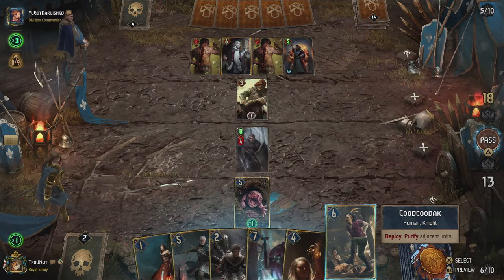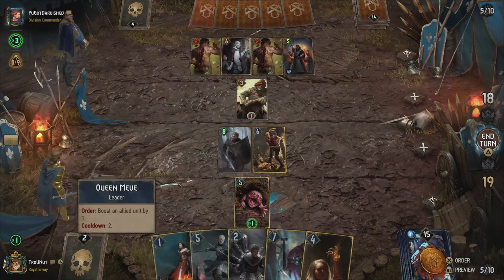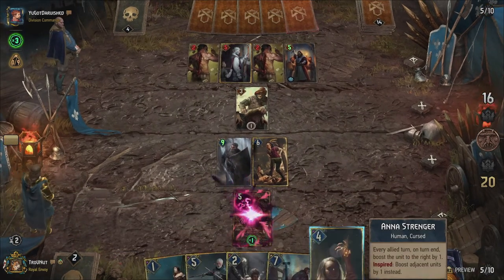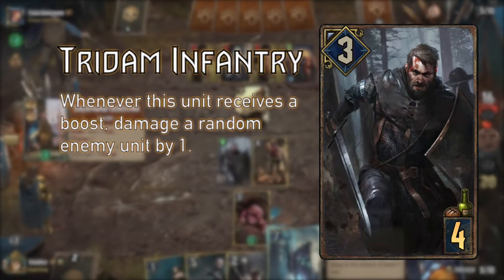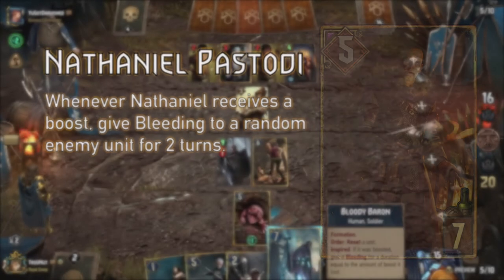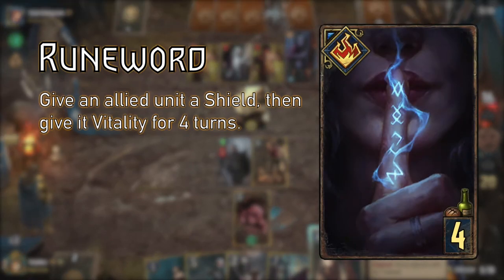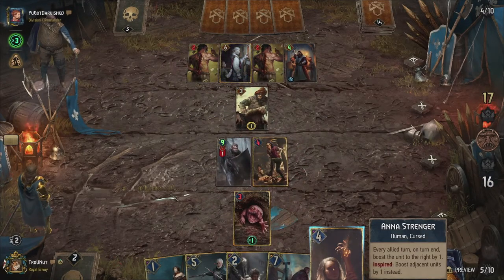The boosting path has been a staple for Northern Realms ever since Homecoming. The main idea is that you try to avoid providing boosts to units without an extra purpose, so you always double your game. The easy targets here are the Tridam Infantry units and Nathaniel Bastodi. The first damages a random enemy by one every time he gets boosted, and the second applies bleeding for two turns to a random enemy unit when that happens. This also triggers on vitality, so we have a few cards that can apply this as well. Runeward adds four turns of vitality and a shield, which is great to both protect the damage boosters and have them trigger every turn.